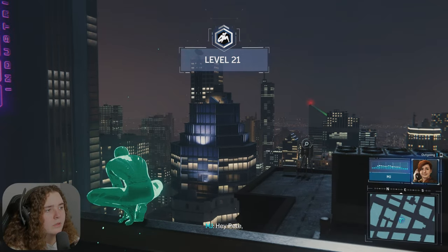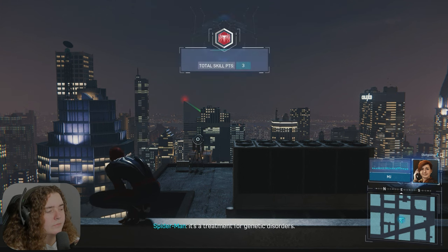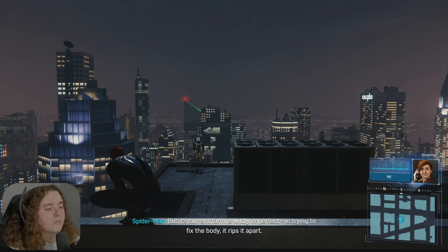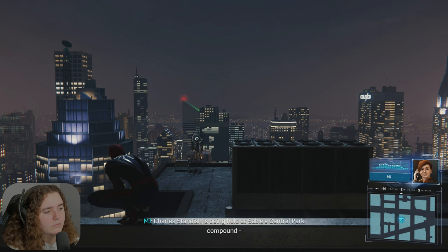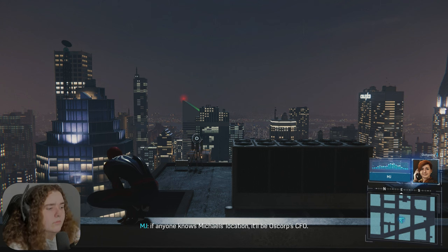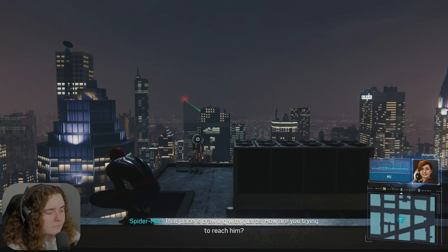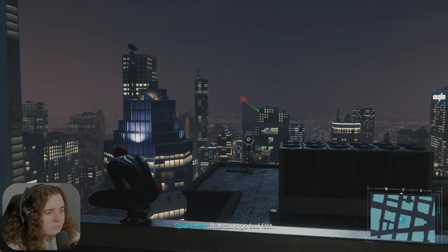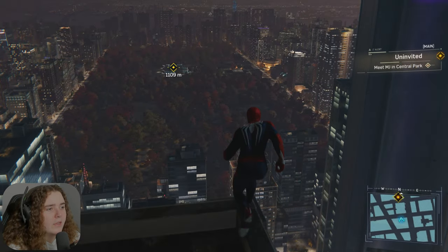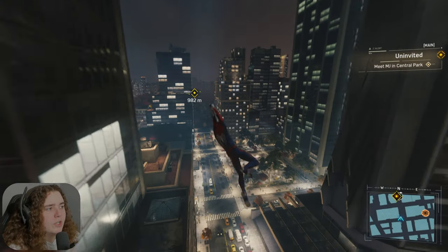That's a level up. Hey Pete. MJ, get this — Devil's Breath wasn't designed to be a weapon. It's a treatment for genetic disorders, but its current form is wildly imperfect. In trying to fix the body, it rips it apart. We need to locate Dr. Michaels. I don't trust Sable to contain something this deadly. I may have a lead — Charles Standish is being held at Sable's Central Park compound. If anyone knows Michaels' location, it'll be the Oscorp CFO. I'm trying to reach him now. Reach him? That place is crawling with guards. Very, very quietly. We can literally see it from here. Meet MJ in Central Park.